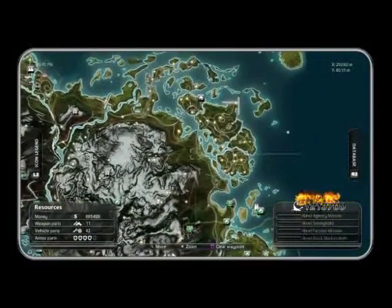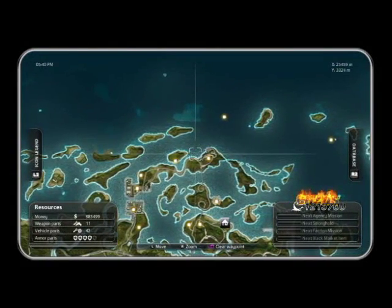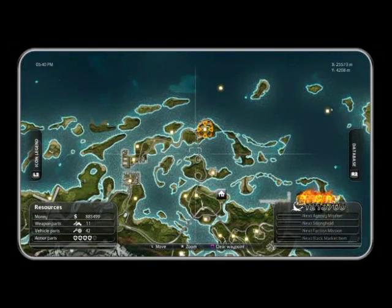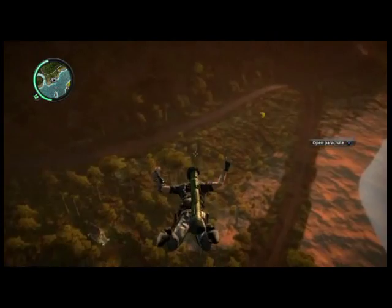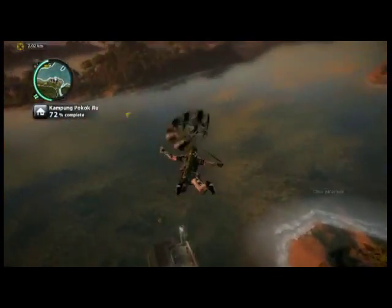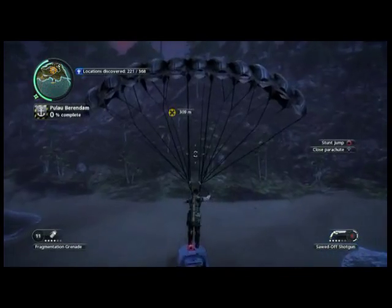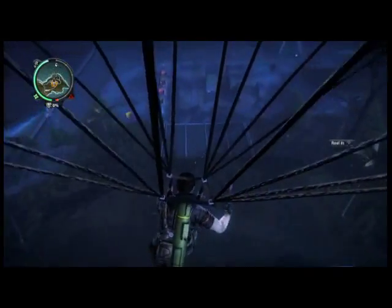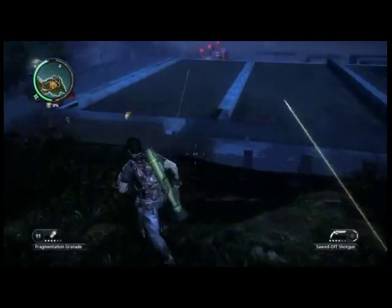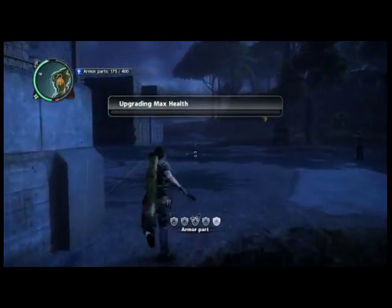The next vehicle on the list is the Pakumtuk Nomad — it's a big RV. I go all the way to the top of the map to this military base and find it here, but you actually don't have to do that. You can go ahead and go to any agency mission where Sheldon is, and there's always one sitting right next to them. Chances are everyone already has this vehicle. And there it is right there next to the tree.